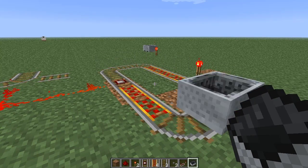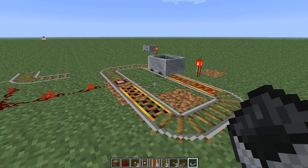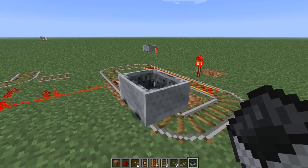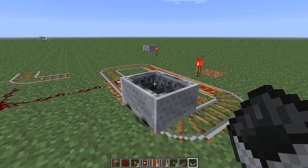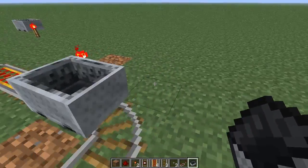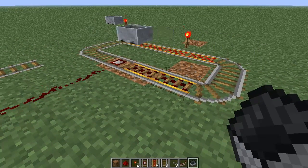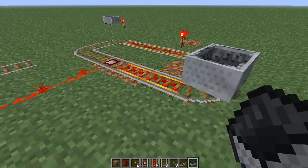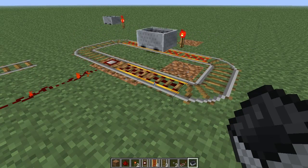There's a lot of stuff to cover with minecarts, and this is really basic — there's a lot of depth here. But for now I'm going to leave it here because this is the absolute basics of powered rails, detectors, and all that sort of stuff. In future we'll go into more depth. So until then, guys, I'm Rob Leakey, and thank you for watching.